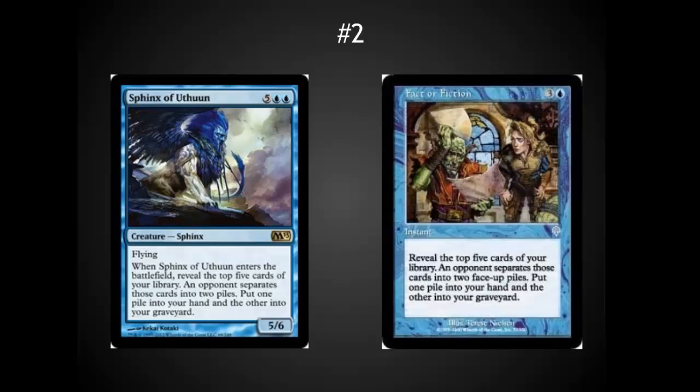At number two or three, I've got Fact or Fiction. This card ranks so high because it's very skill-intensive for your opponent — it lets you draw cards at instant speed and gives them a very difficult choice. In EDH, opponents often won't know exactly what you need or why you'd want certain cards, so they have to make a choice that often turns out extremely good for you. The Sphinx — whose name I can't pronounce — is another nice way to do this on your turn, though it's better if he has flash so you can bring him in under Teferi as a combat trick and gain a bunch of cards. I love playing cards that give opponents difficult choices.